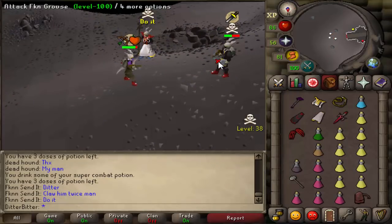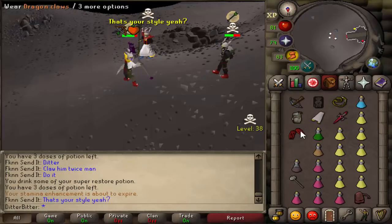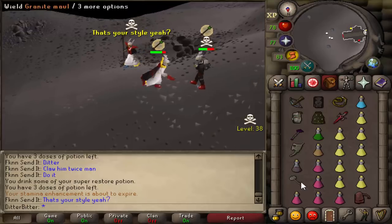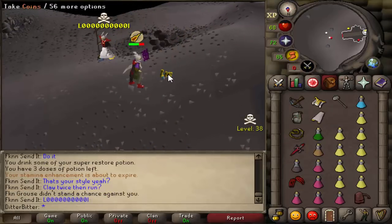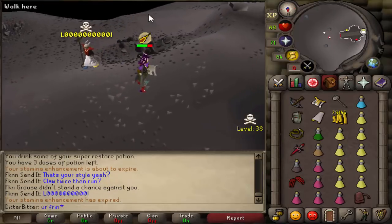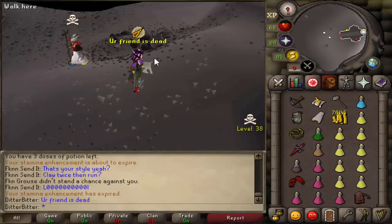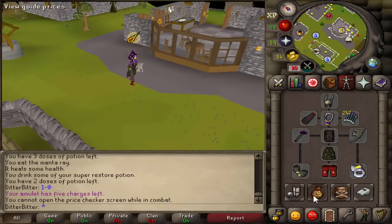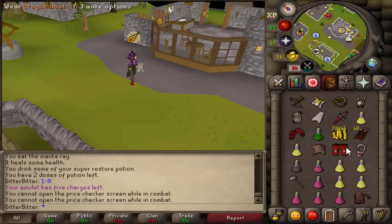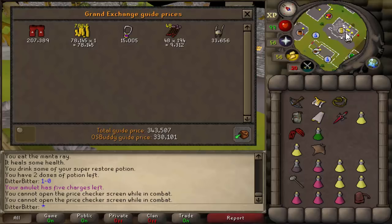Claw him twice, man, do it! Don't tell me what to do, bro. I'll do what I want. Dead. Good fight. Claw him twice then run - your friend's dead, man. You need to stop talking, bro. Quick price check on the d-shoes and loot. I wish I killed his friend honestly because he was risking more and he was the one doing the shit talking. Still picking up a nice 305k.